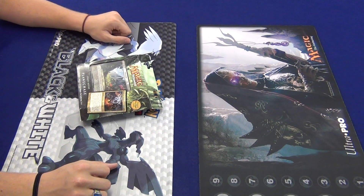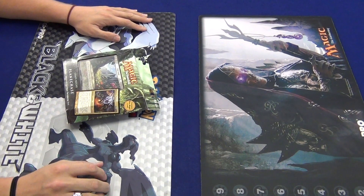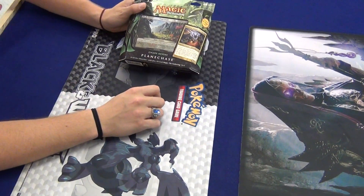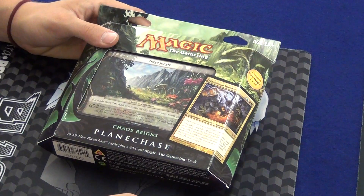Good morning internet, my name is Low Flying Goose. It has been a while, and today we have two different Planechase decks that I'm going to unbox for you. These are the newest Planechase decks — I've got the three-color green-red-blue, and the other one is red-green.